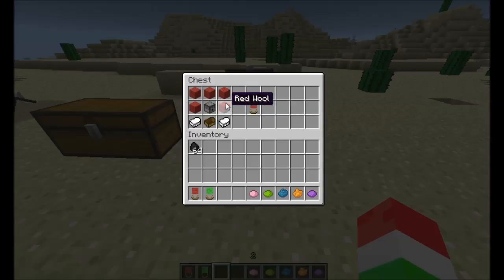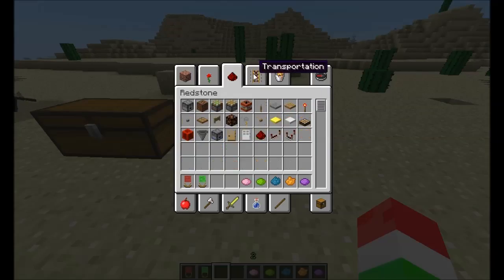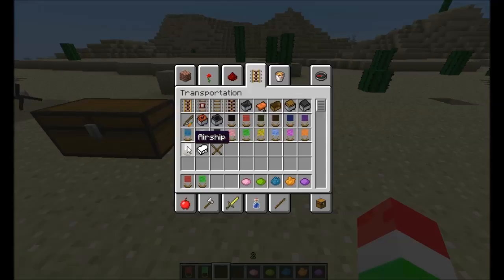Then you're going to put your two engines, your boat, your dispenser, and one through five pieces of red wool — or I think you can use any type of wool — and that's going to give you your airship.